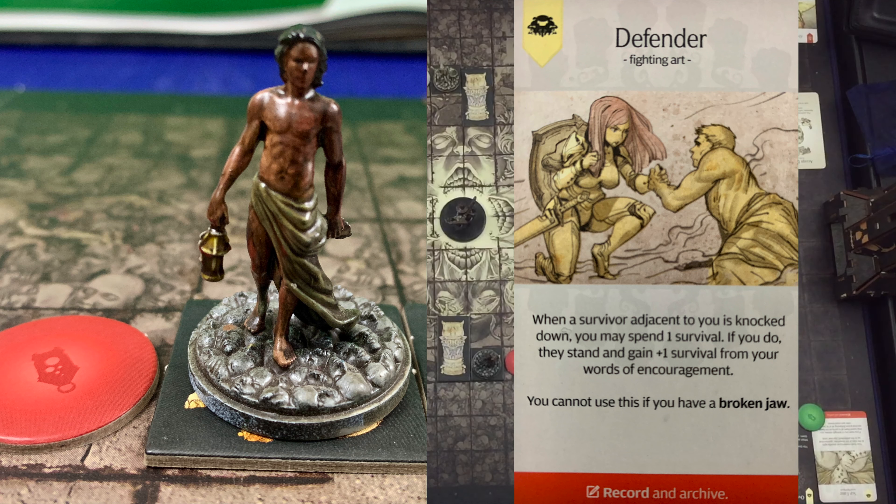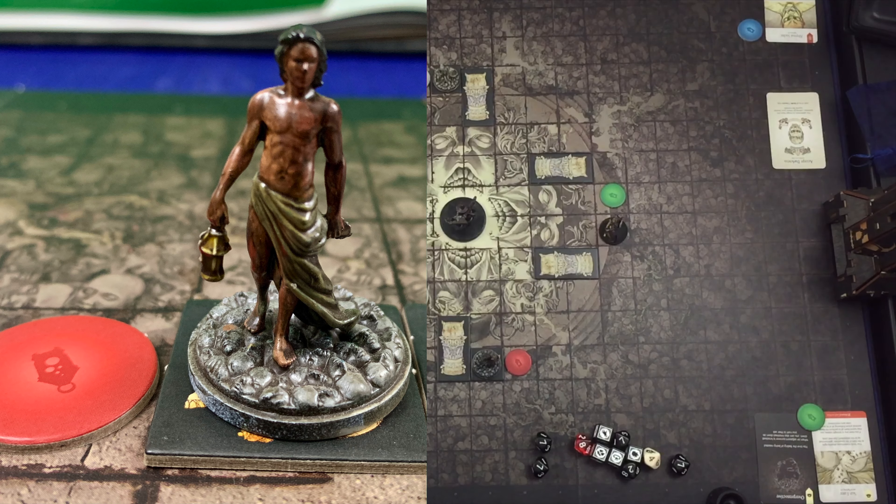Cottle also has the fighting art Defender. When a survivor adjacent to you is knocked down, you may spend one survival — if you do, they stand and gain plus one survival from your words of encouragement. This cannot be used if they have a broken jaw. It's kind of a way to encourage the person and transfer one survival to them as well. Cottle has 2 Strength and 2 Evasion, 3 Armor across the board, and is currently starting with 5 survival and 0 insanity. That 0 insanity might end up being a bit of a problem for us.